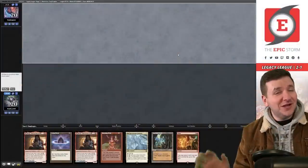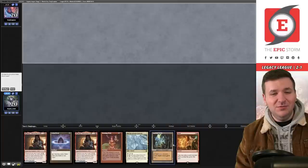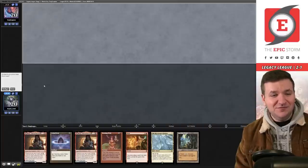Match number four, and we're actually facing Tony Scaponi — this could be the Epic Gamble mirror, or Black Saga Storm versus the Epic Gamble. Our first hand doesn't really play Magic, so we're going to ship it.